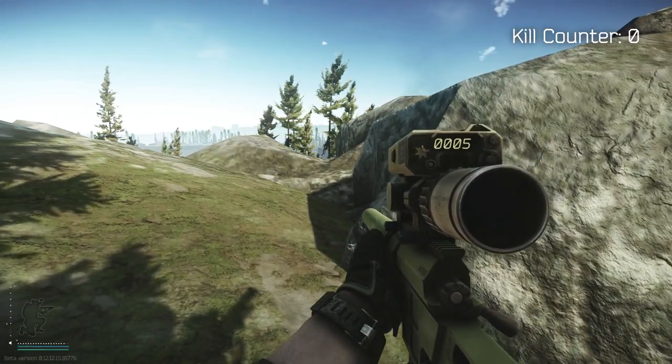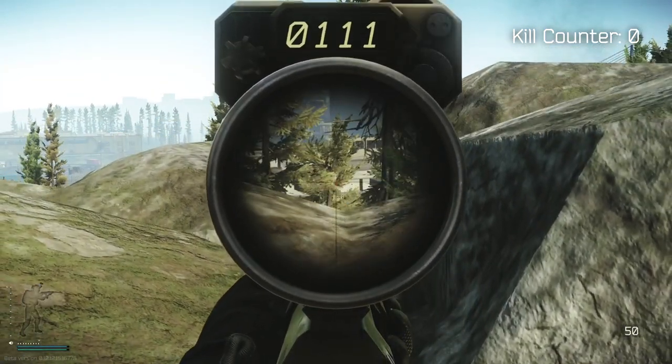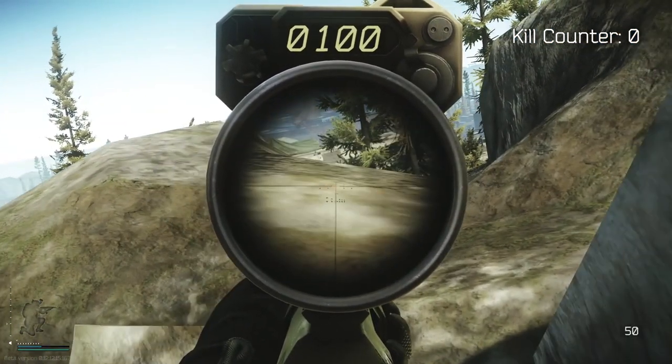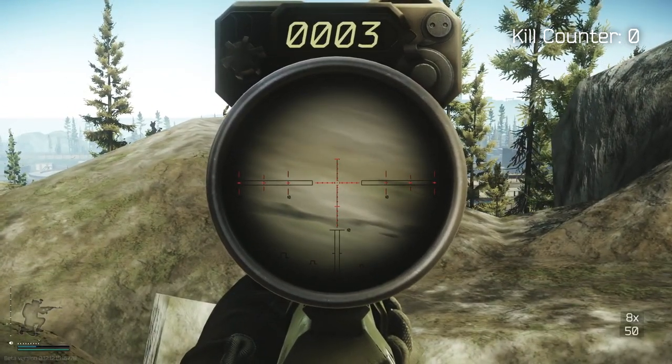We're going to try and get started on these rogues — this might go really badly and if it does we'll re-roll, no problem. I'm going to move up and try and hit the MG. He's looking right at us, let's see if we can pop a shot off before he gets a chance to shoot.